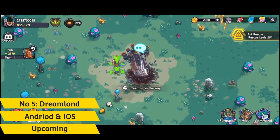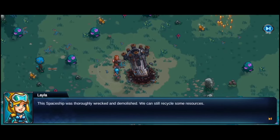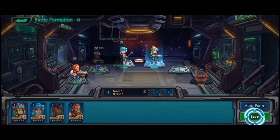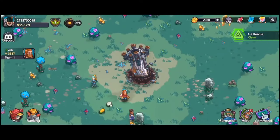At number 4 is an MMO sci-fi strategy game, Dreamland. An amazing game that combines three very fun aspects: exploration, harvesting, and building — some of my favorite genres in gaming.